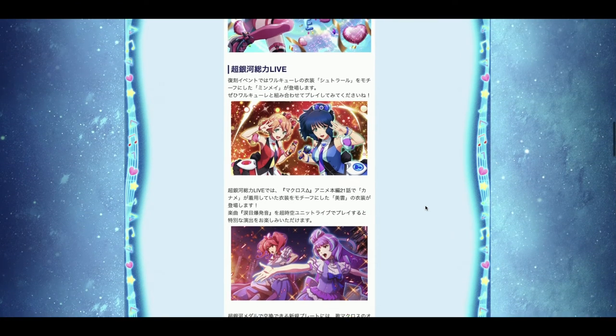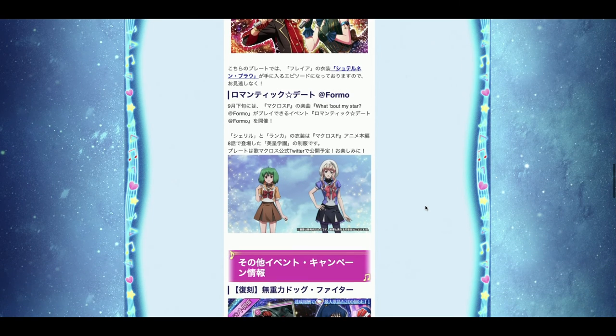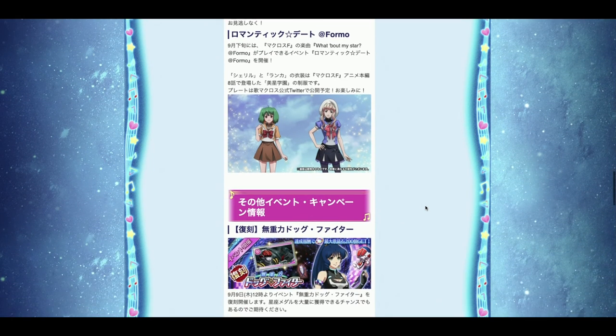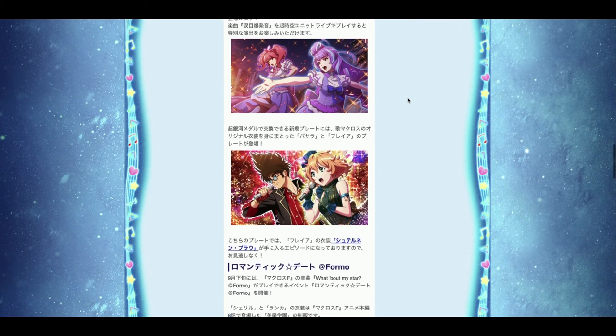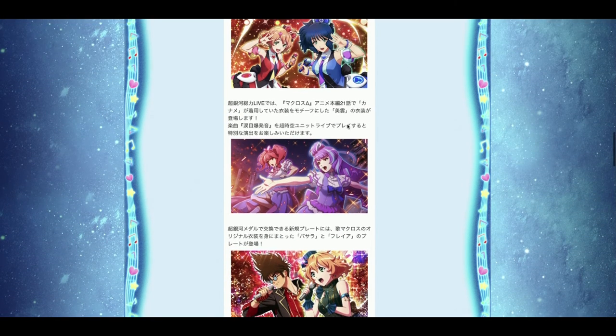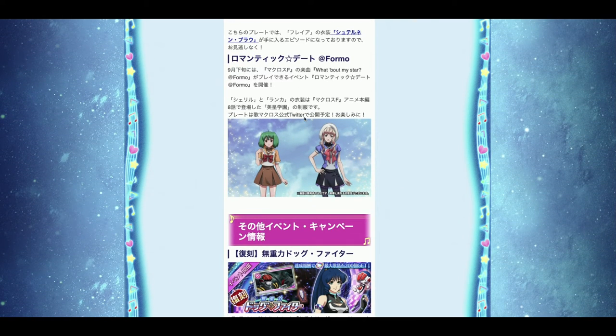It seems like we are heading down the path of needing to use singing stones to recover energy and grind the Red Boss event even harder. For the last event of the month, it seems like Ranka and Cheryl are getting their school uniforms — not new costumes, but it's always nice to have. It seems like Boundary Star is going to be the event song, so nothing special with the last event of the month.